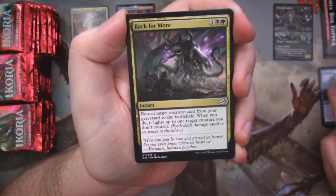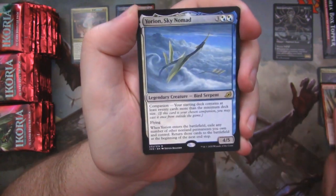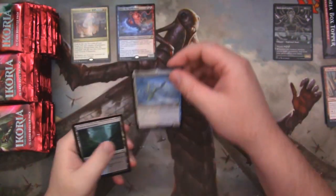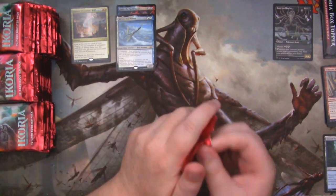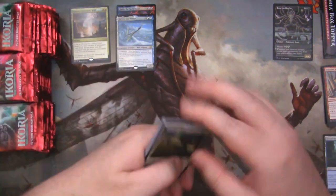Avian Oddity. Frillscare Mentor. And Yorion — my goodness. The next card that's going to get banned, right? Because everyone's like, holy moly, this card is broken and it's breaking Standard. Is it also running amok in Modern and stuff now? I don't know.